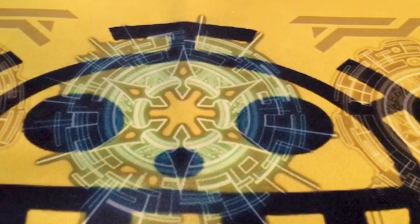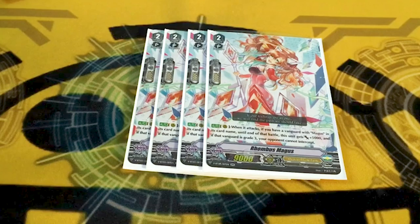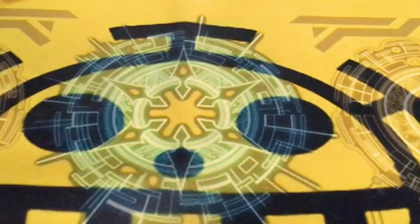On to another piece of shiny cardboard: Rhombus Magus. On attack, if you have a Magus Vanguard, plus 5k. And if your Vanguard is grade 3, your opponent can't intercept. It's a 14k beater that can stun intercepts, and you can do that 14k on turn 2, which is pretty cool. Rhombus is pretty good.